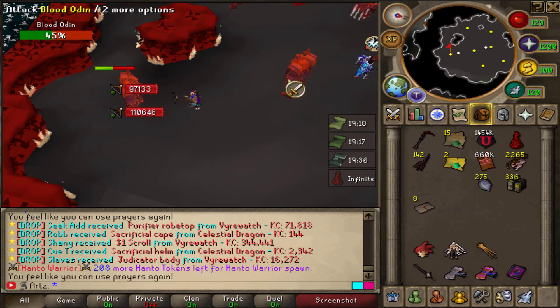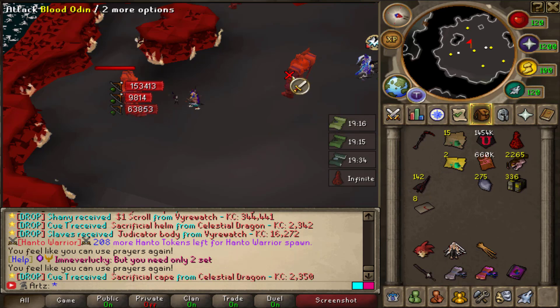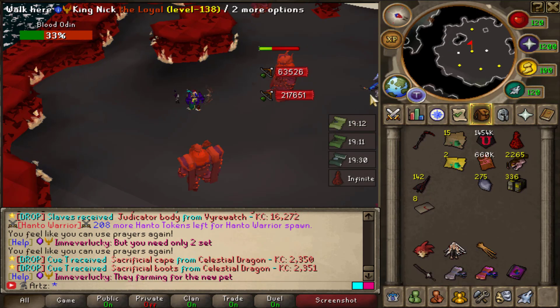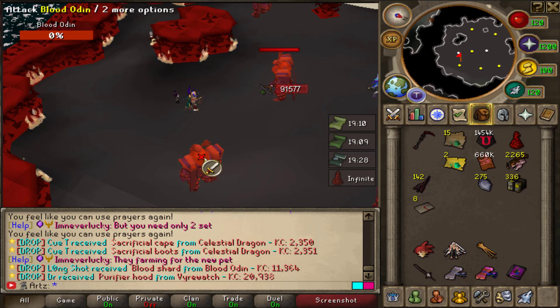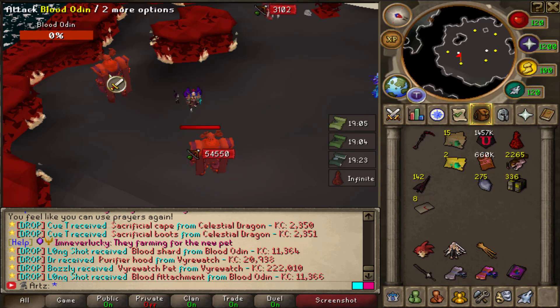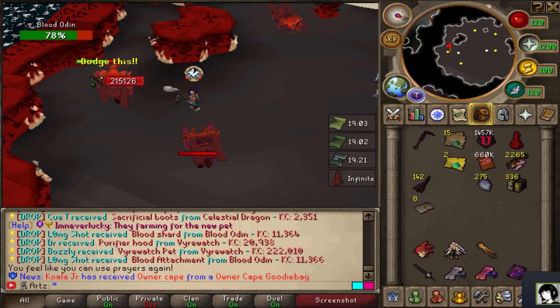We only have a few minutes left of this drop rate and I kind of want to do one or two of these just to see what it's like. Apparently death touch darts are really good there, so I think we're gonna use these blood letters here in a minute and see what Draken is really like, because I have no idea and I'm kind of excited. We're gonna go ahead and do that.